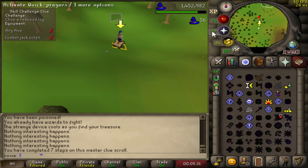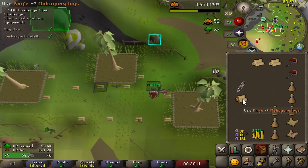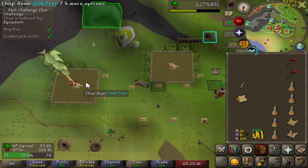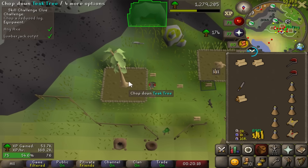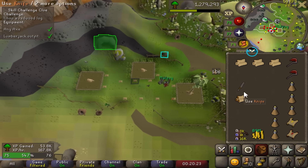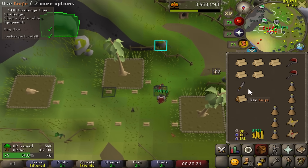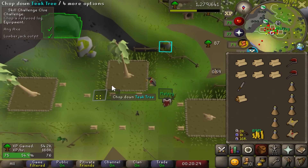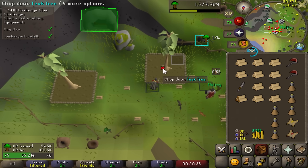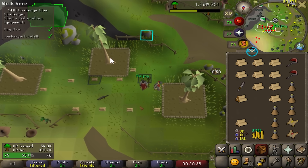Sherlock has been so nice to me — we got a redwood log step. Good morning, it is 7am and the sun is not even up yet. Last night I got stuck on a redwood log Sherlock step. I was debating whether to hard grind it or separate the skilling into a few hours a day. I decided to make a little challenge for myself and go for the current woodcutting day record — trying to go from 75 to 87 Woodcutting, around 2.7 million XP, in under 24 hours. Good luck to me and my wrists.